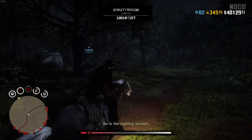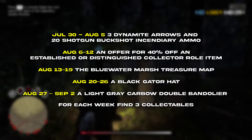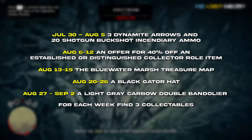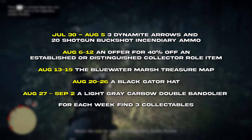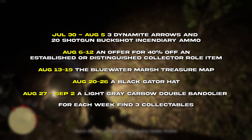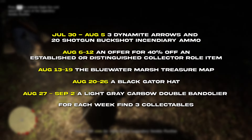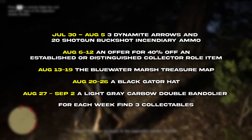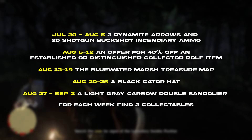We actually got a really good event month this time in Red Dead. For the weekly stuff from today to the 5th, we'll be able to get three dynamite arrows and also 20 shotgun buckshot and centennial ammo. Next week we'll be able to get an offer for 40% off established or distinguished collectible items. The 13th through the 19th has the Blue Water Marsh treasure map, the 20th through the 26th has the Black Gator hats, and then for the final week, August 27th through September 2nd, we have a light gray Carpo double band.